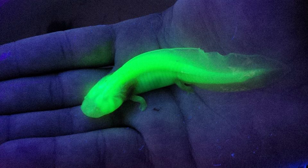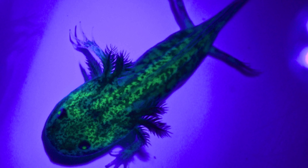And then there's GFP, which stands for Green Fluorescent Protein. This protein is present in several different morphs, and it causes axolotls with this protein to glow green under UV or black light.